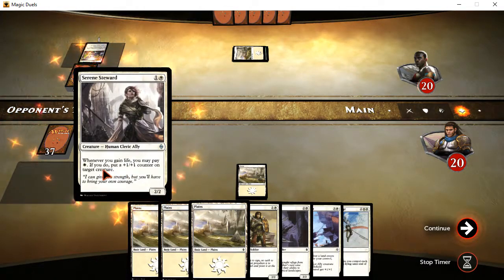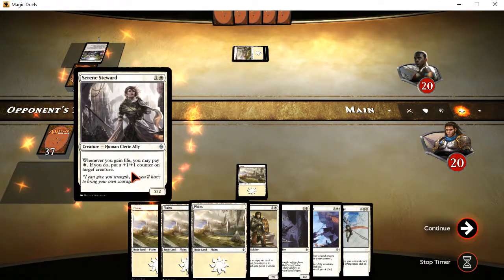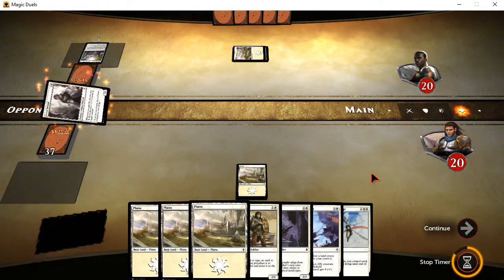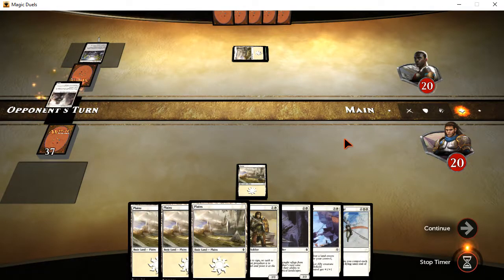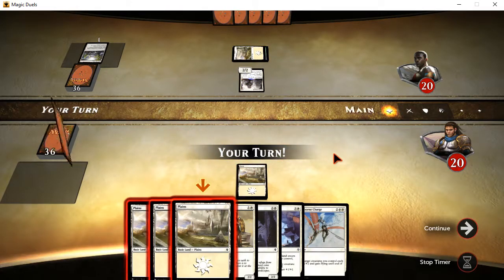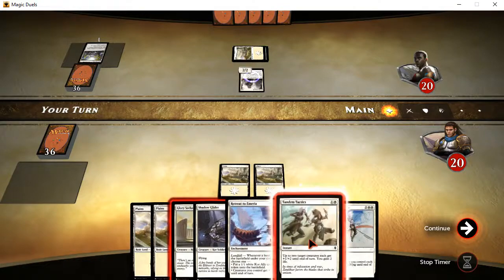Serene Steward — whenever you gain life, you may pay one white. If you do, put a plus one, plus one counter on target creature. That's particularly potent for an early out, so that could get a little rough. But I do have some other combos coming up here, so that will probably help.